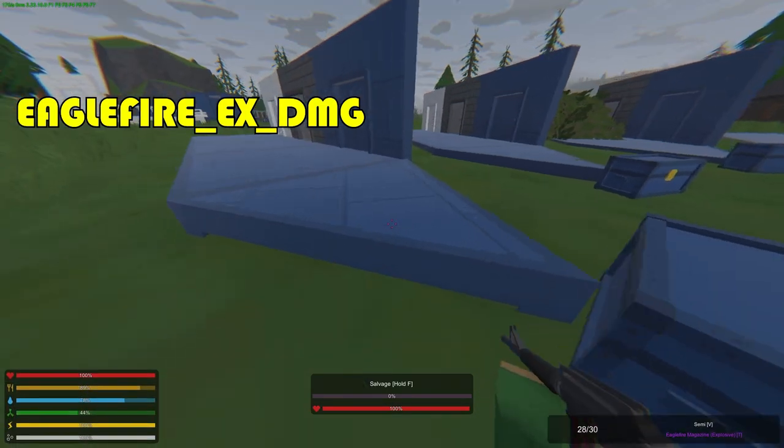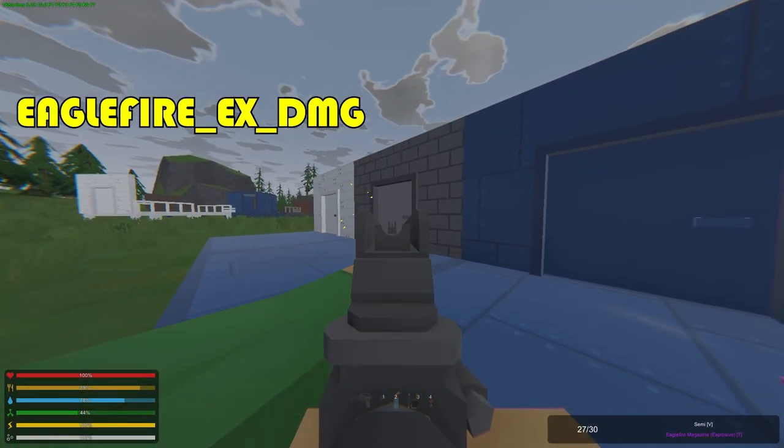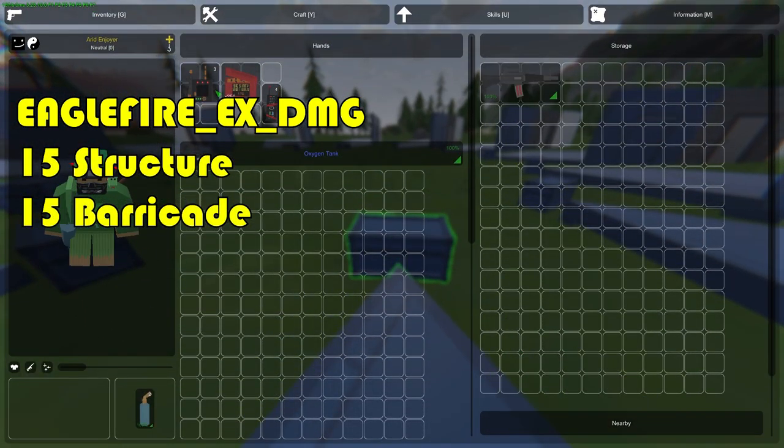We have the Eagle Fire, which once again uses the rifle ammo box. The Eagle Fire itself does 15 structure and 15 barricade damage.